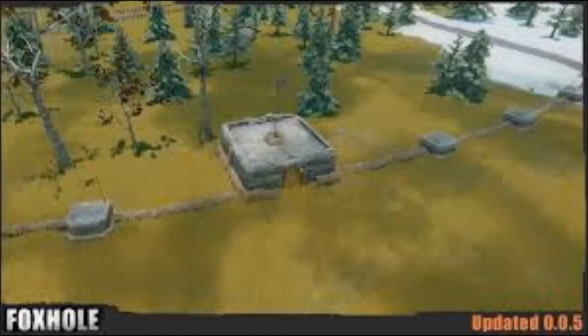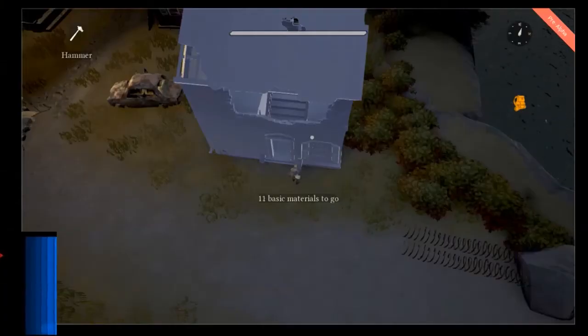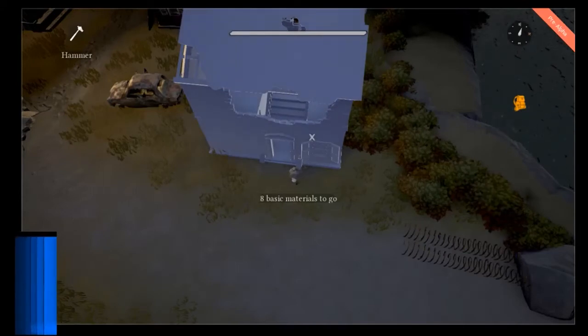Next are pillboxes and AT turrets. Pillboxes are used to slow down troops and vehicles — they have more firepower than a foxhole, but they only fire in one forward direction, so don't put them backwards. AT turrets have more firepower than pillboxes and are used to stop vehicles such as half-tracks or trucks. An AT turret can fire in a 360-degree radius, but turns slowly and has been known to destroy friendly structures.